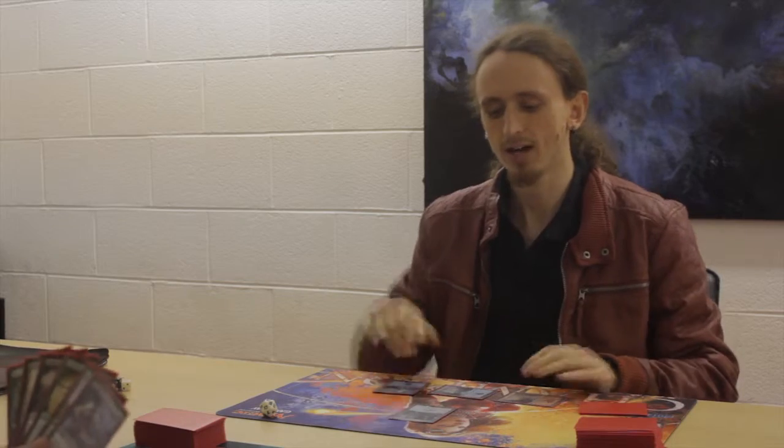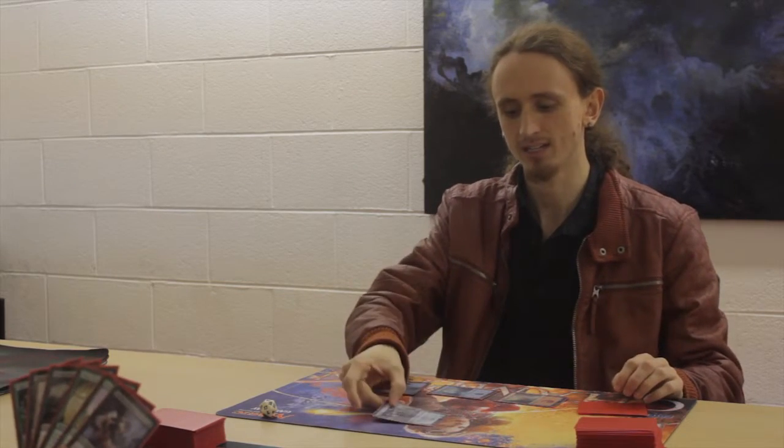Now that the board is clear, I am going to attack my opponent with my Jace's Sage. My opponent will lose 1 life, going from 20 to 19. I have no more cards to play, so I will pass the turn on to my opponent.